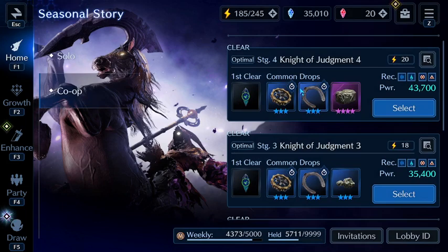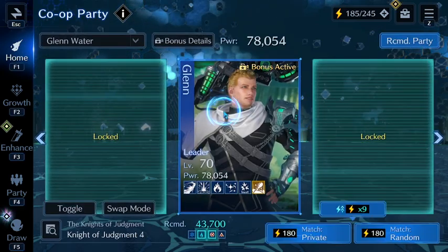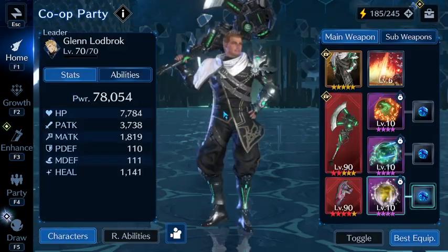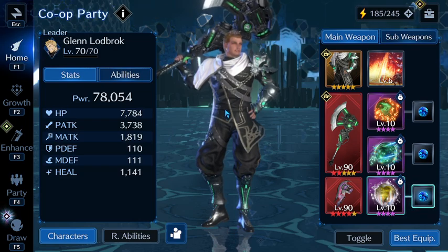Hello guys, this is Avgore and I'm going to showcase my Glenn. I'm going to be using him in like two co-op battles. I like playing Glenn for the simple fact that he's different. I'm used to playing Cloud, Sephiroth, Barret, Aeris — yeah, that type of deal. This guy is pretty cool, pretty interesting.